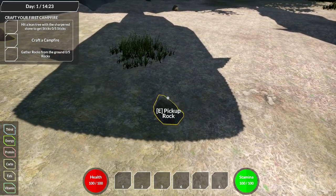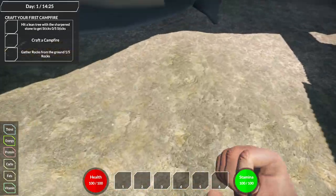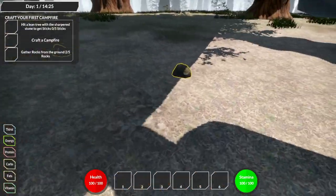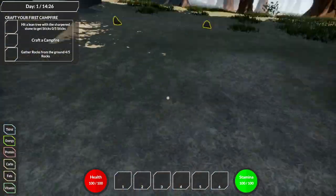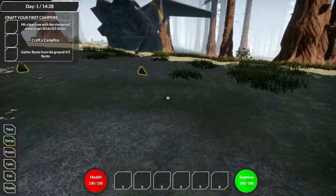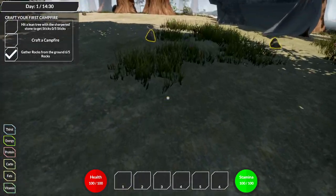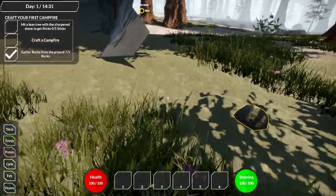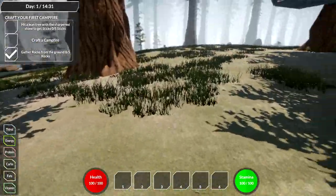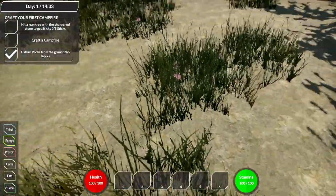We need to gather five rocks. I don't know if we can gather more than that, but if they stack up nicely that's great. We have four total right now. Let's see if we can put a little more in our inventory because it's always good to have some rocks. There's a rabbit hole here - oh cool, so we can explore!